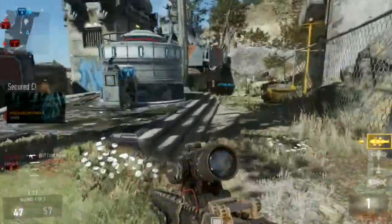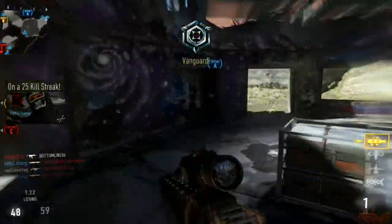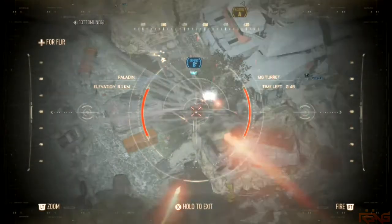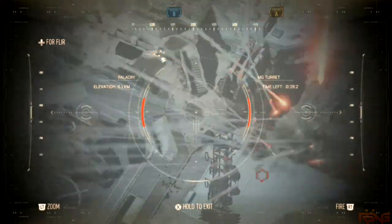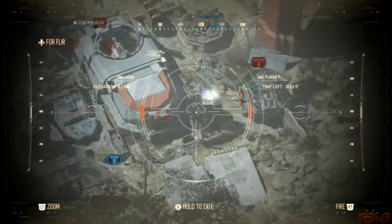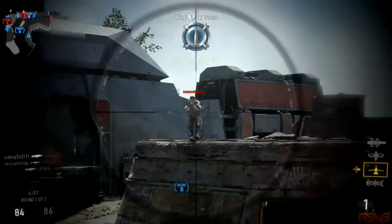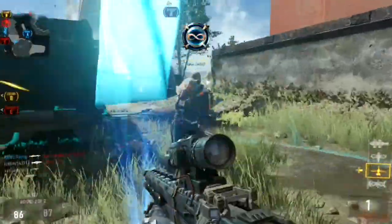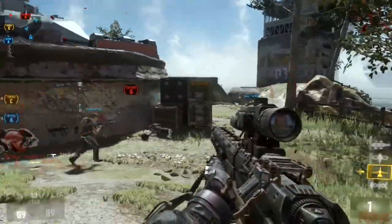Last but not least for the four multiplayer maps, we're gonna be talking about Sideshow. Sideshow looks like it's built around some apartments with bedrooms, and they said it was pretty much built around children's nightmares — there's a lot of clowns. It looks like it's got some open lanes of sight towards the middle, but the bedrooms are definitely gonna be good for close engagements. The dynamic event for this map is a bomb — the clown in the middle tips his hat and these bombs come off, kind of like little Mario bombs. You can actually pick these up and throw them at people, kind of like the ball in Uplink. You might even be able to play hot potato with it.